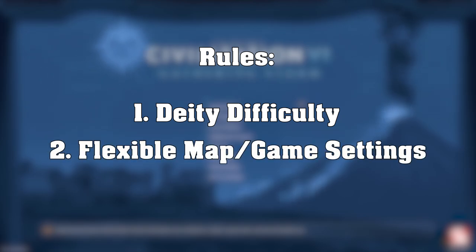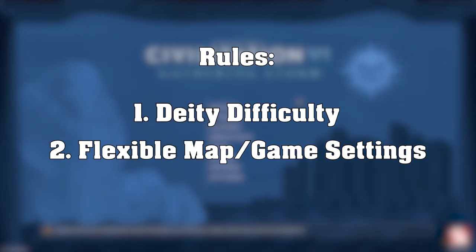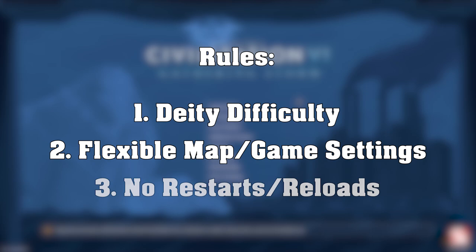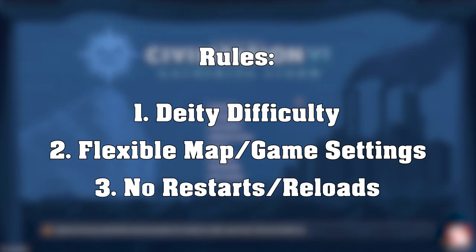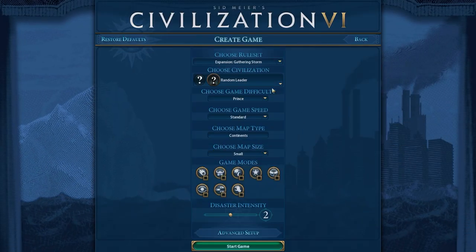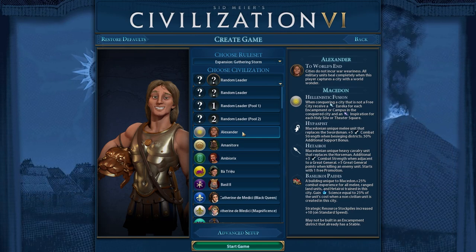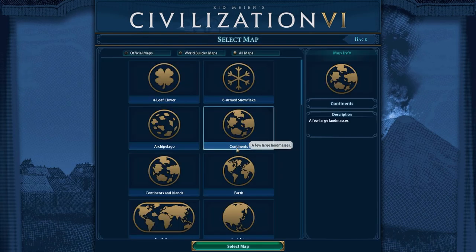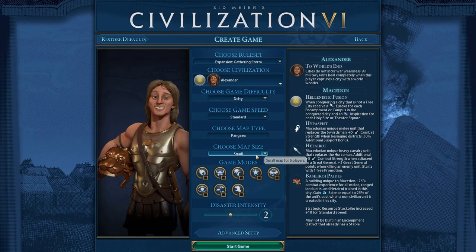The map settings and game settings are going to be variable between games in terms of which game modes I want to turn on and what map type I want to use. I want to have fun with this still, so I'm going to give myself some freedom based on what leader I'm playing. Might even use some custom maps for some of these. The only other rules for this challenge are no restarts are allowed — which means Saxy Gamer in shambles — and no reloads are allowed — which also means Saxy Gamer in shambles. So it's going to be a test to see how many games I can win on Deity Difficulty. For every game, I am also going to be putting the game settings and the map seed in the description below in case you want to play along with me.